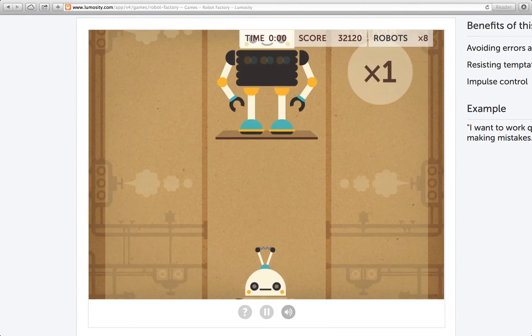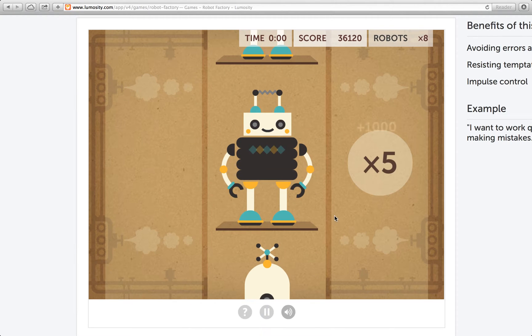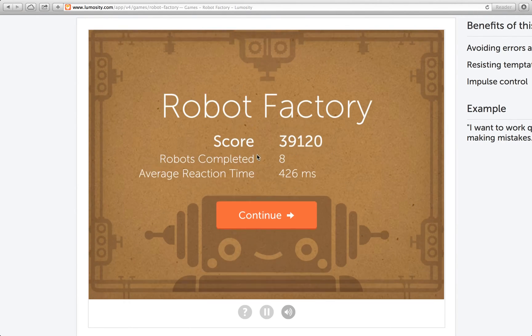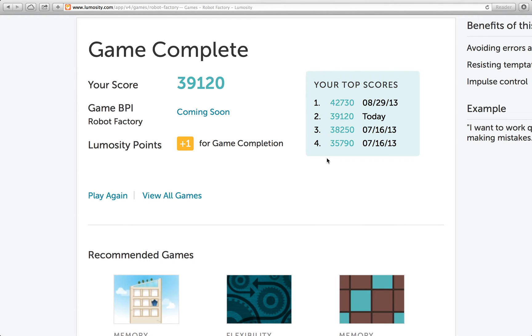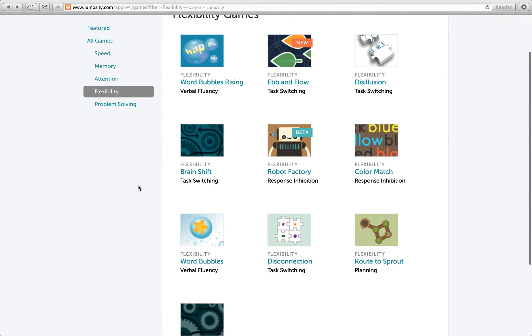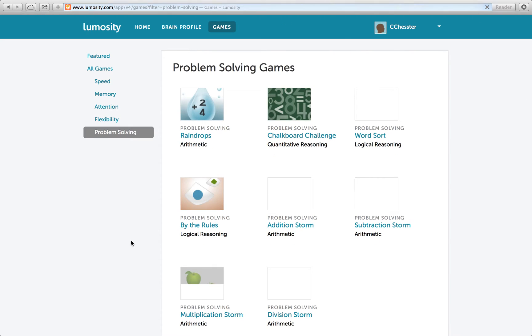This is the shaking. We did a lot here — we made all of these bots. Look at that score — they're all happy, aren't they? Robots completed: 8. Now they'll go rule the world. Good score. BPI coming soon. I do believe we have one more game to do, so let's get that done.